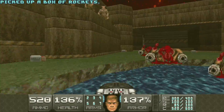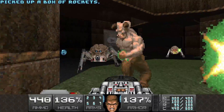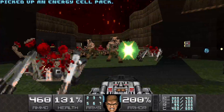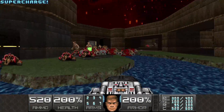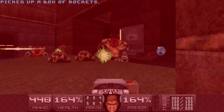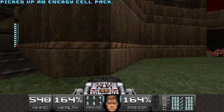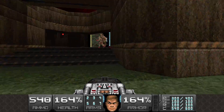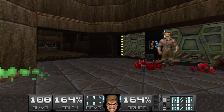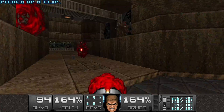Let's press this switch, let's lower the hell knights. Let's press this switch again. Kill these guys as well. Let's press the switch again, because the wall closes a second time — I don't know why. Let's blow up stuff.